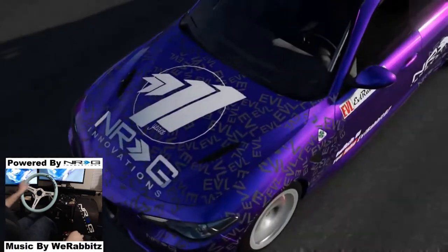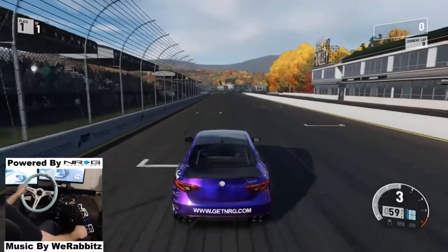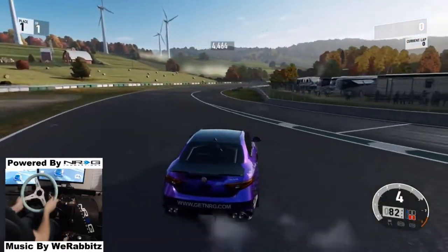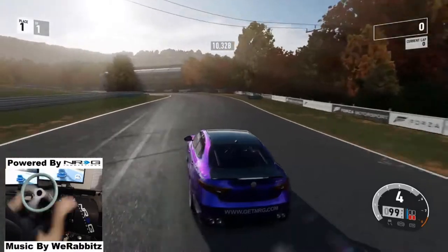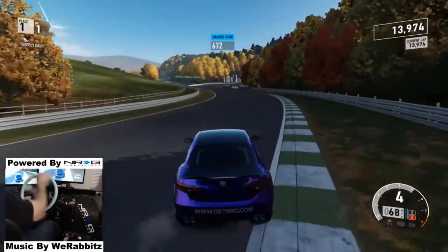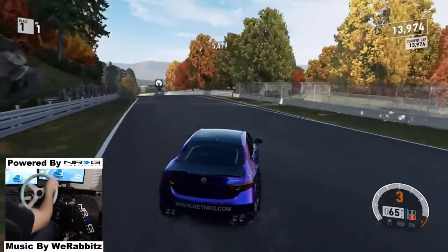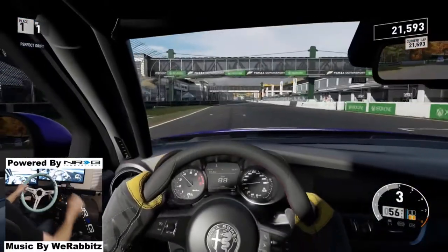We're going to do it in third person first. Ripping it in third person — I was used to a car with a little more power, had to get the feel again. This Alpha tune is extremely nice. Try to keep all these points — okay, 21,000. Now we're going to rip it in first person to see what our difference is, trying to keep a similar speed and entry.